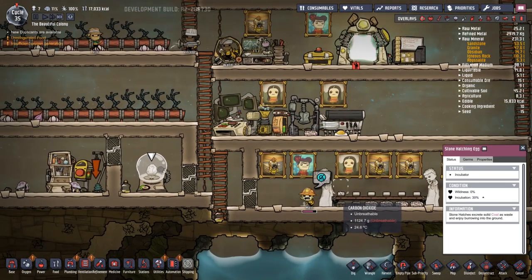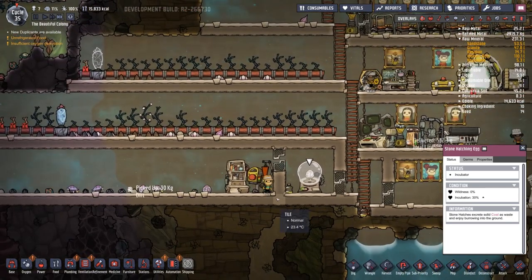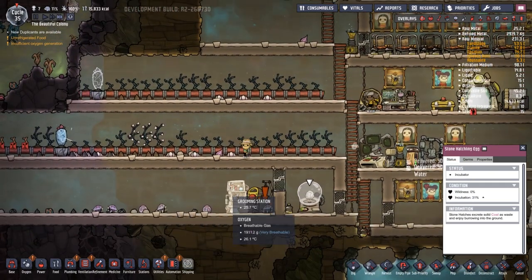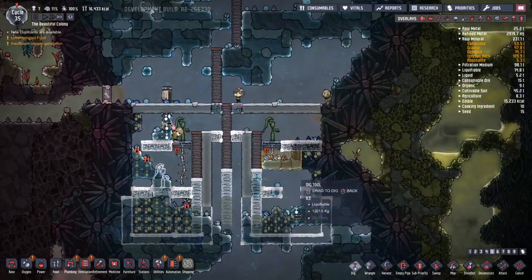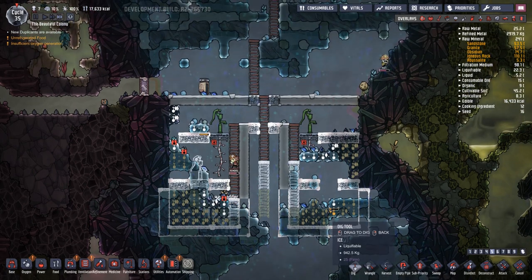Yay, superfood! Wow — that produced a ton of food. It's amazing. We got another thing — 15,000 food. Just got to keep ahead of it. How does everything look down here? Pretty good. Looted ice, making the ladders — this will be awesome.